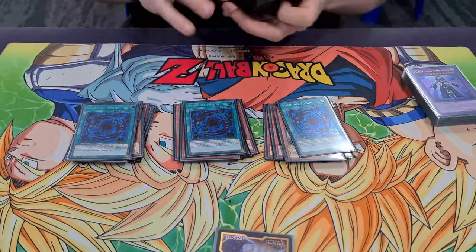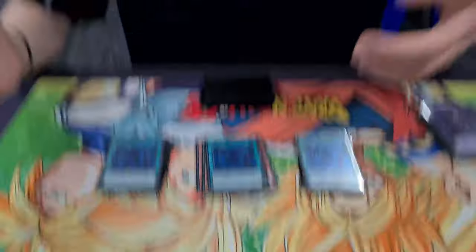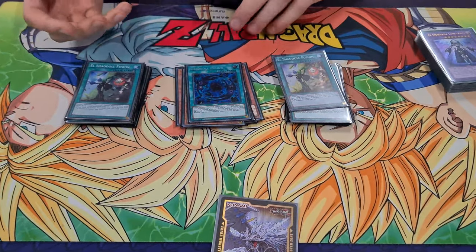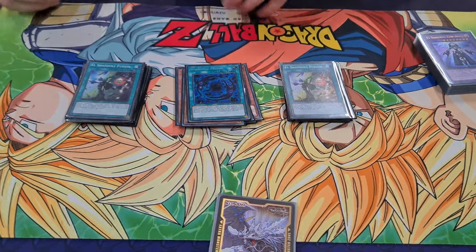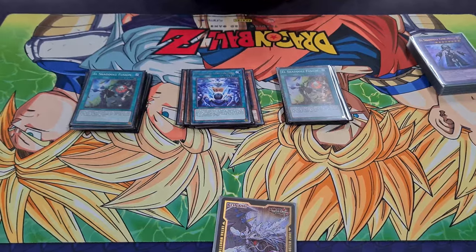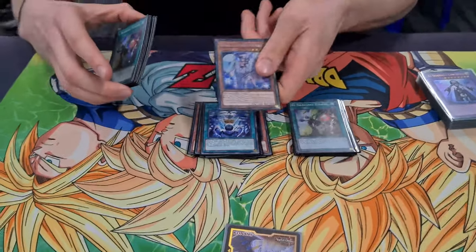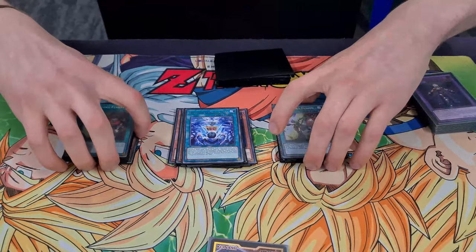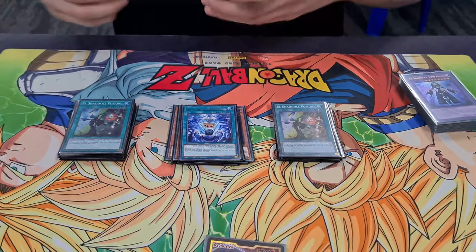We play 3 Shaddoll Fusion — of course, there's no reason to not ever do that. It's the best fusion spell. And then we play 2 El Shaddoll Fusion. It's not as good as Shaddoll Fusion, but off-turn, like sending a Scarmata or a Dragon or an Ariel. And then we play one Magistice Invocation — it searches off that. I used to play 2, but I only need one because the second one doesn't really come up.